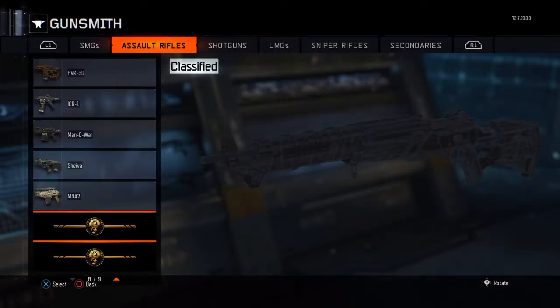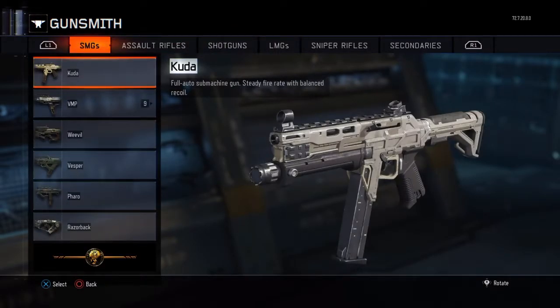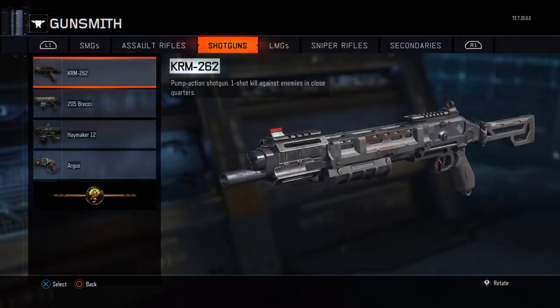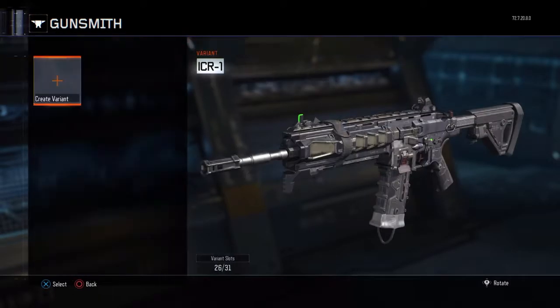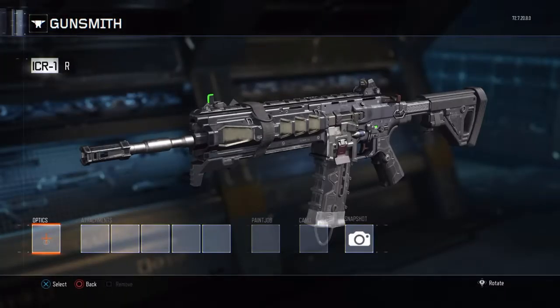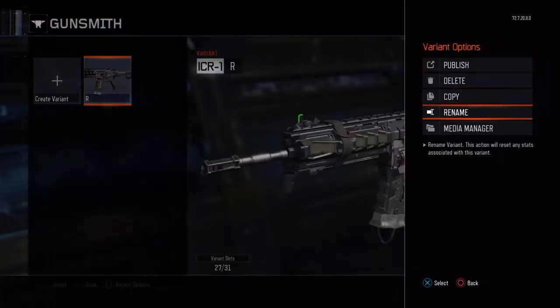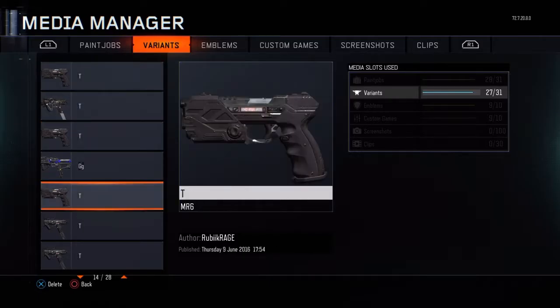Once you do that, you want to make a variant that has 6 attachments on it — like any assault rifle, SMG, shotgun, or whatever you want. I'm going to pick the ICR. You can do any letter or word you want, then save it.